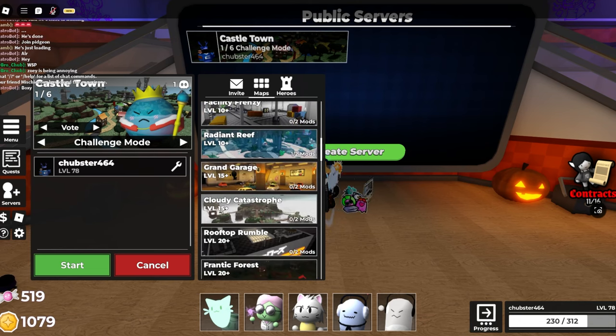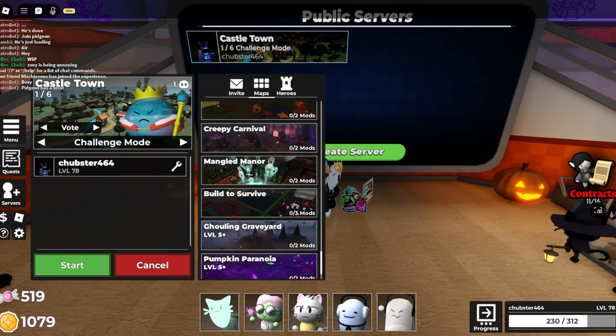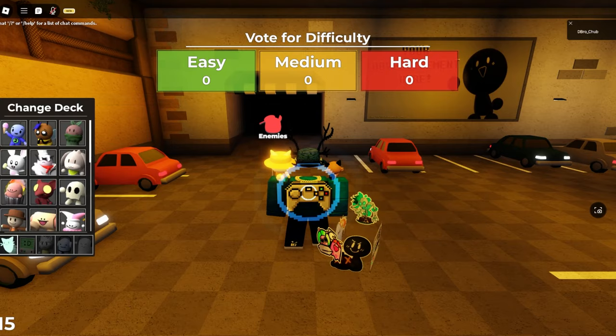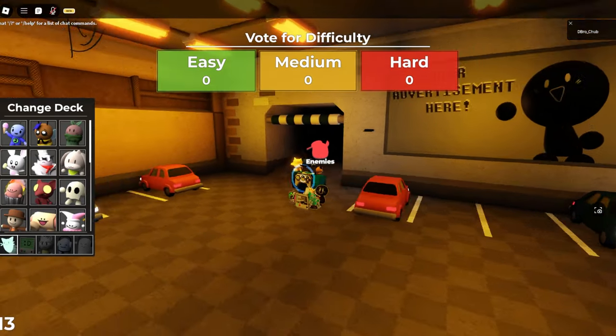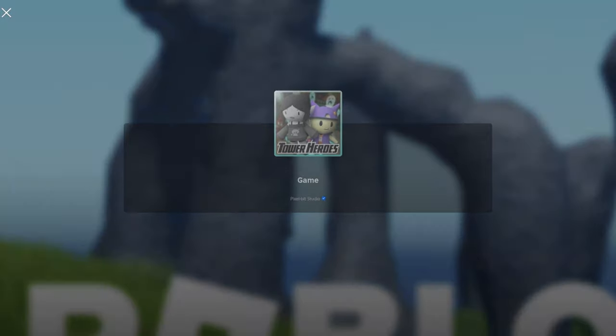Now to actually get to the Toxic Haz Mask game, don't just go into Pumpkin Paranoia and expect them to spawn in. Go into Grand Garage in any mode and look for the gas mask spray painting on the wall — for me it was on the right side. Once you click on it you'll get teleported to the special Pumpkin Paranoia game.